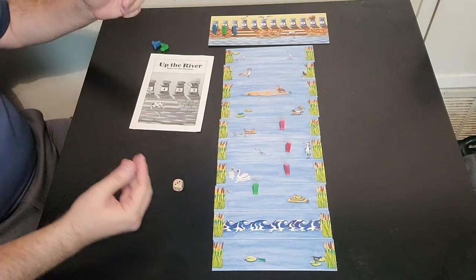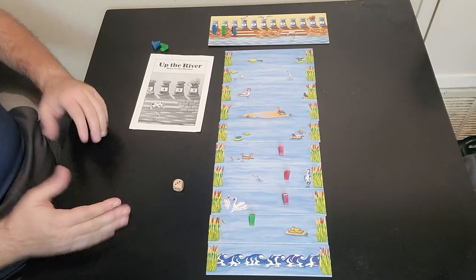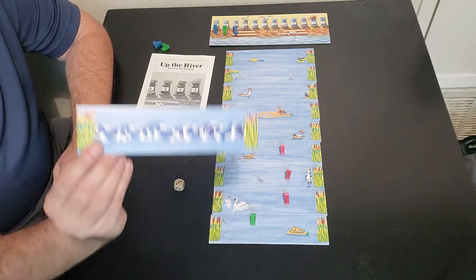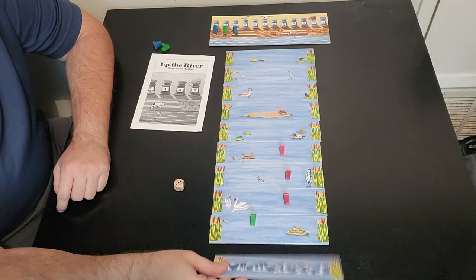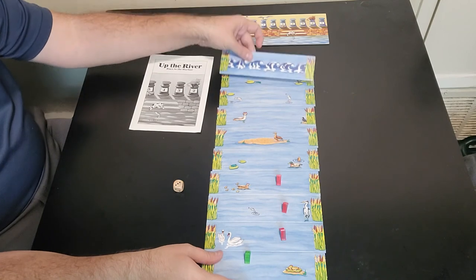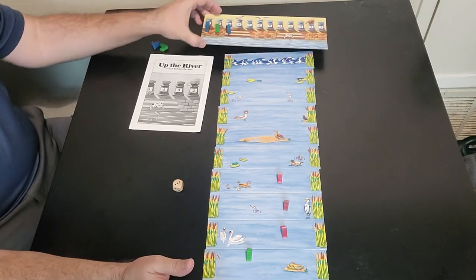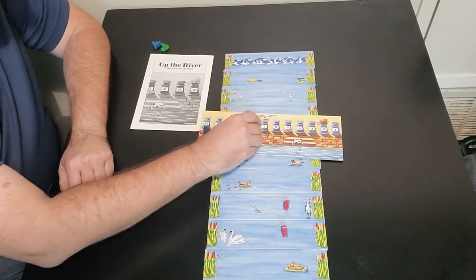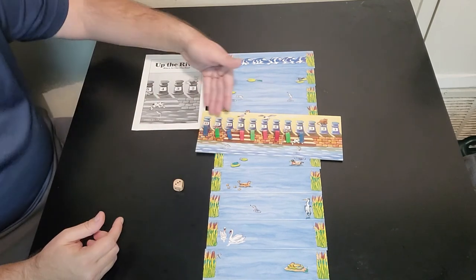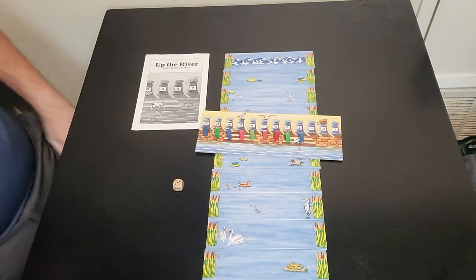And that's pretty much the gist of the game. Every time it goes to the first player, you take the bottom tile and bring it up to the top. You have to manage all three of your boats up the river, making sure they don't fall off the end of the waterfall. It's always good to land on the current — if you land on it, you move up three spaces, and if you're near the top it can automatically finish you. At the end, you add up all your points for all the colored boats and whoever has the most points wins the game. And that, my friends, is Up the River, Race to the Harbor.